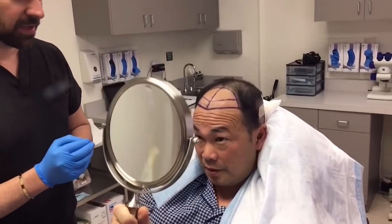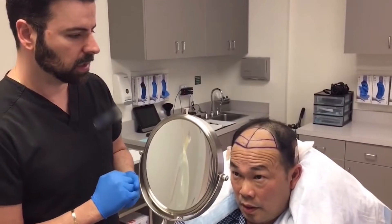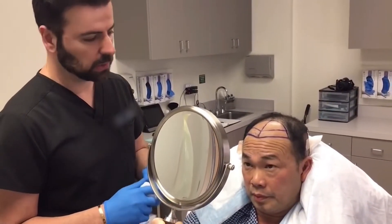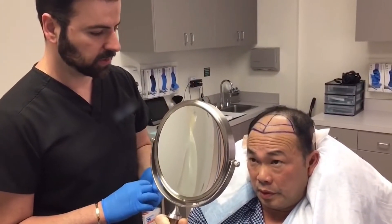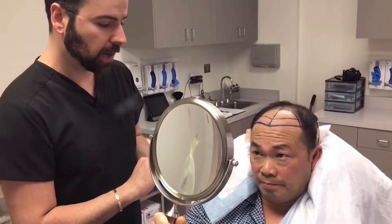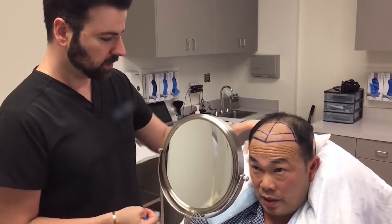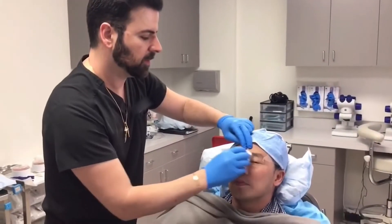Final measurements are taken to ensure symmetry without being perfectly identical. Mike will feel a few more needle pokes for a nerve block before incisions begin. The team confirms Mike preferred a curved hairline over a straight one. Mike is happy with the design and they're ready to start the incision phase.